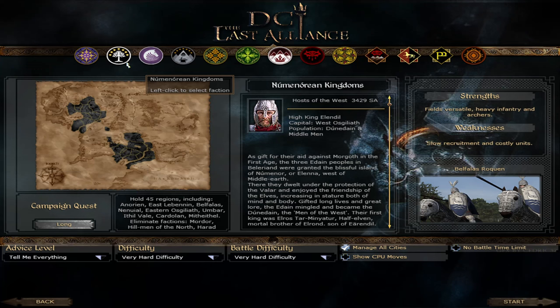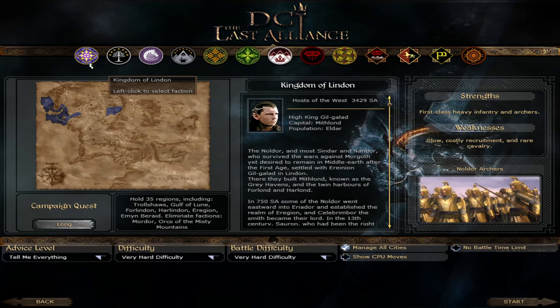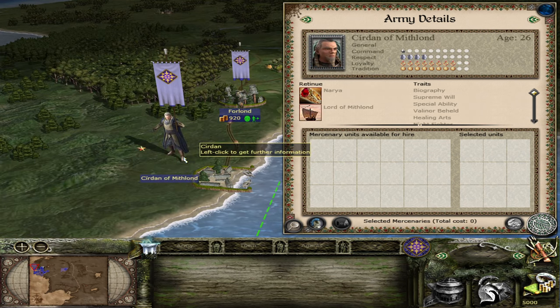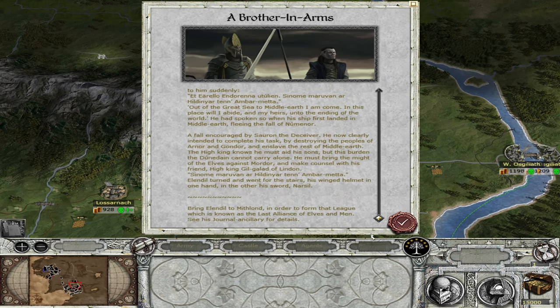There are 13 playable factions which reflect the prominent powers at the time. We have the united Númenorean kingdoms of Gondor and Arnor, ultimately under the control of Elendil. There are 3 elven factions, with Linden being the most powerful, ruled by High King Gil-galad. Númenor and Linden are the 2 primary powers of the Last Alliance and are the most central factions to the DCI Last Alliance campaign.